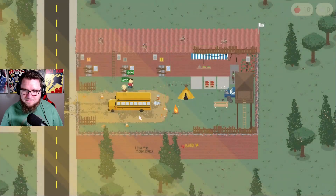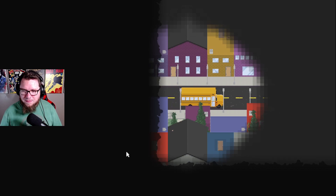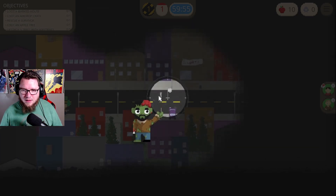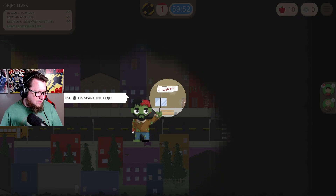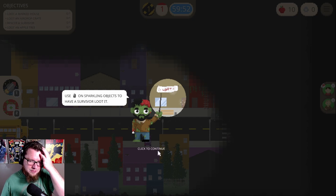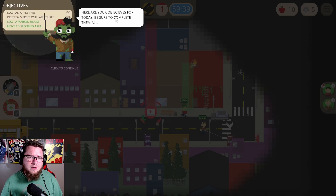Scavenge — they're the same. I hate zombies, all right, interesting. Use WASD to move the camera, use left click to send your survivors to an area. I'm blocking some stuff, let's move down here. Just left click on sparkling objects to have a survivor loot it. Dollar bills — and you can loot that one. Here are your objectives for today: loot a marked house, move to specified areas.